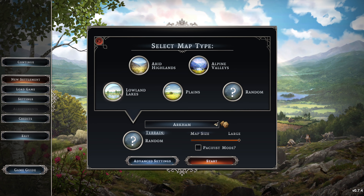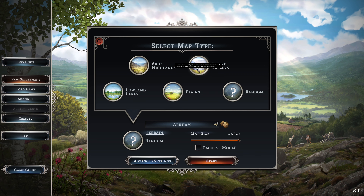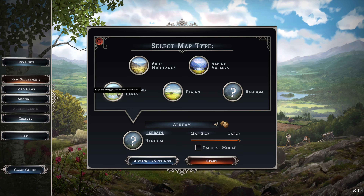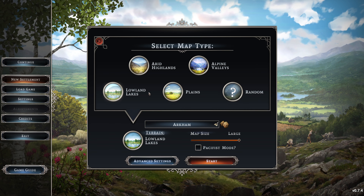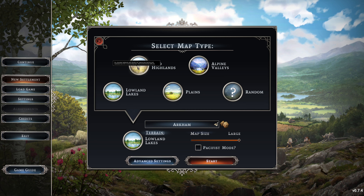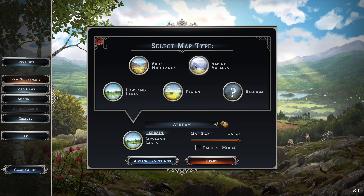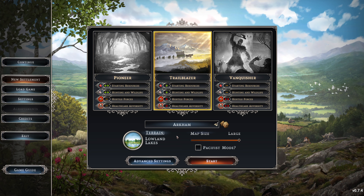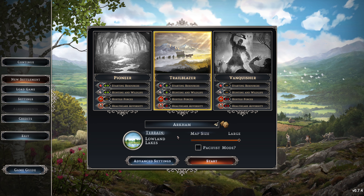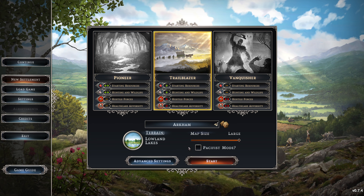For terrain, you can see there are lowland lakes, arid highlands, plains, and alpine valleys. We're going to stick with lowland lakes for now — I think it's the easiest one, at least in the beginning. I'm thinking maybe alpine valleys or arid highlands might be better in the end game where you have a bunch of resources to mine, but I want to make sure this playthrough can get off the ground and we don't end up killing everyone in the first couple episodes. So I'm going to give myself a fighting chance. Let's get started.